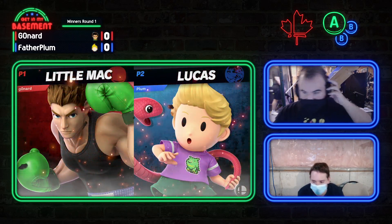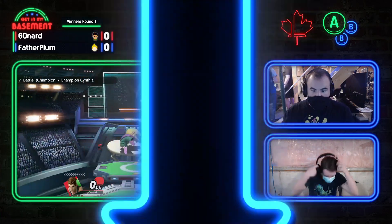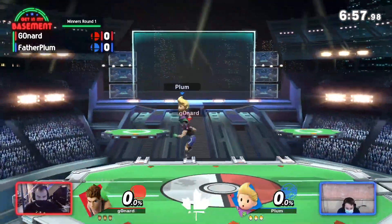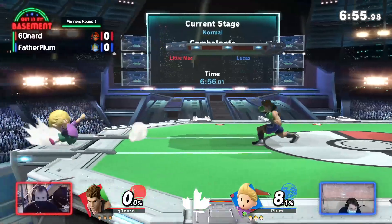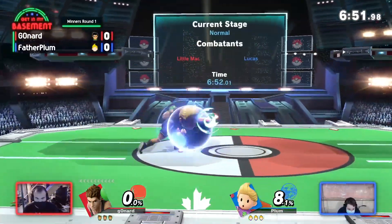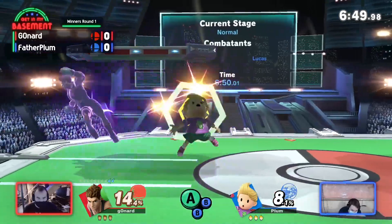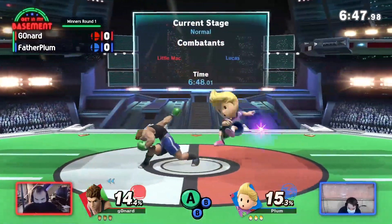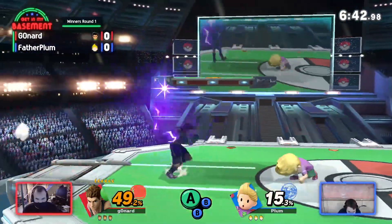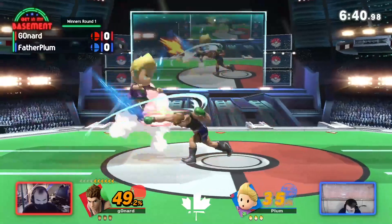For round one, it's quite volatile. Actually, last week, I think Gonard might have beat Plum — Gonard got fourth recently, I know for sure. But regardless, jumping into PS2 to start. Plum's playstyle generally revolves around trying to stay at ledge, bait your opponent in. He really likes staying at ledge with PK fires, pushing himself back, and also getting his grabs at ledge to back throw you and try to edge guard you. And that's going to be huge against a character like Little Mac for sure.